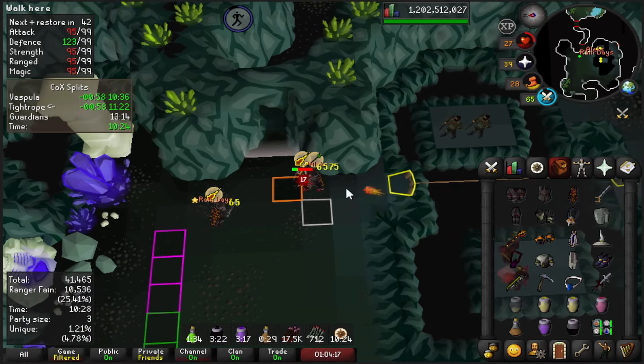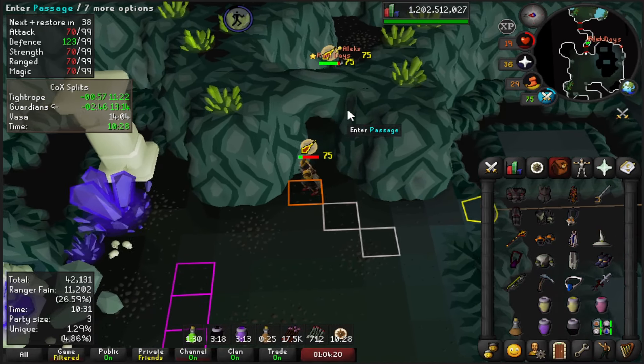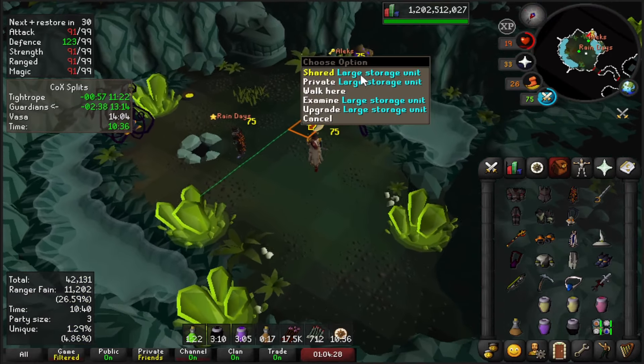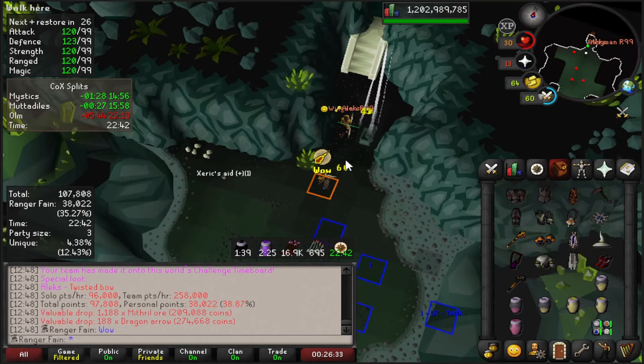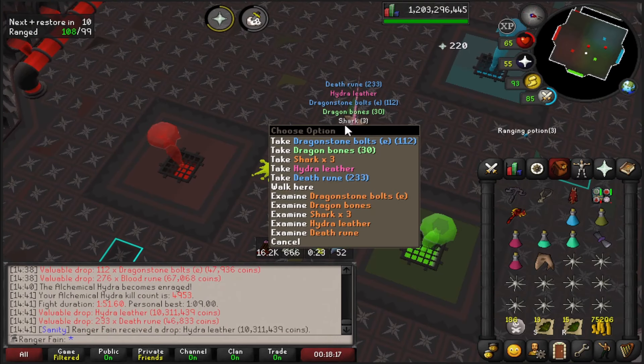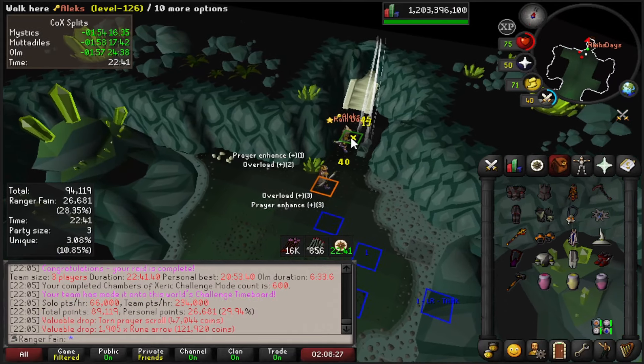A near-death moment in the CM raid — thought I was dead but survived. Looks like Alex was trying to assassinate me or something. Then a Twisted Bow drop — easy money. Hydra Leather at 4953 KC. There's 600 KC at CMs, 1400 more to go.